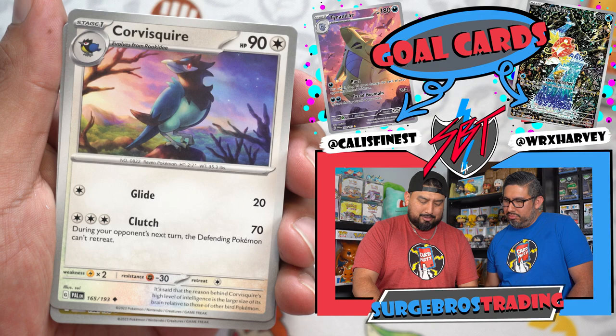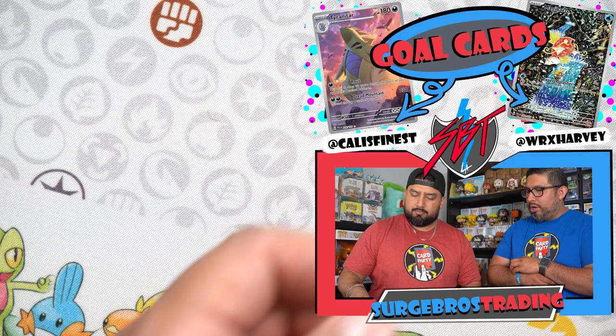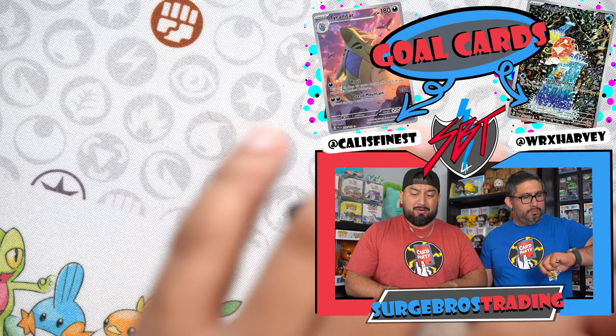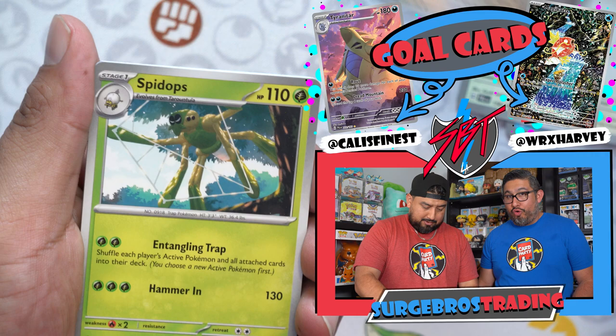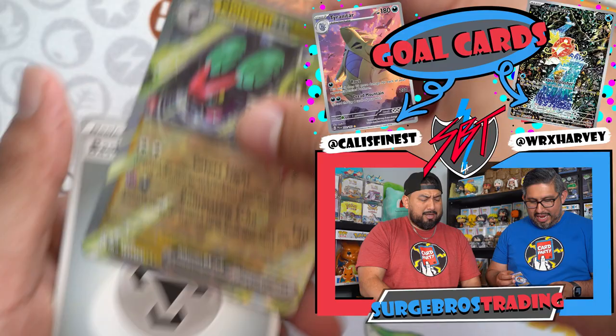Here we go — Noibat, Garganacl, and Hariyama. We've gotta hit something because we haven't had a gold card in one of the first videos. Here we go — Sneasel, Azumarill, Wugtrio, Grafaiai, Spidops, Passimian, Wo-Chien — we got a Froslass illustration rare! Not a secret one, but it's got its little haircut ready for the binder. And the Noivern — trade binder.